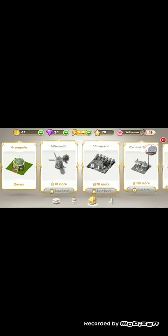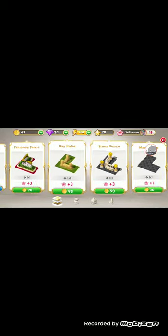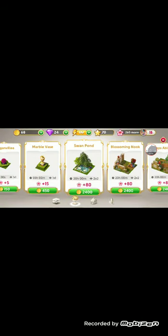So what you do is you earn coins and you can buy things. They have main structures that earn you coins over time. You can also buy different pathways, hedges, fences, plants — that kind of thing. They also have different trees, swings, and sheds, so you can basically make your little estate however you want it.